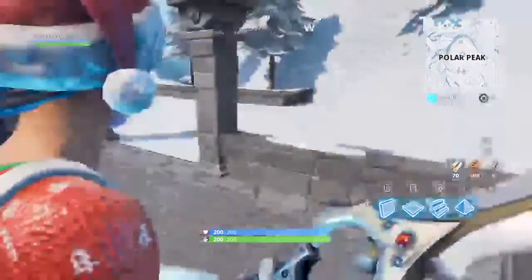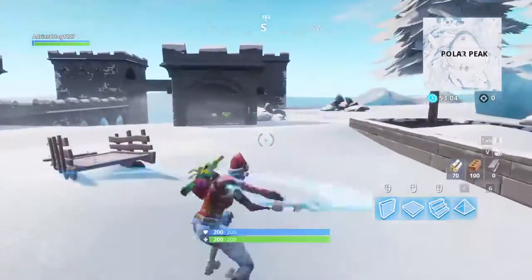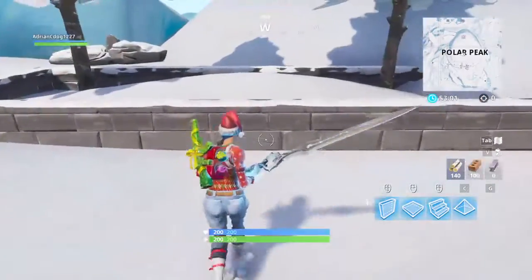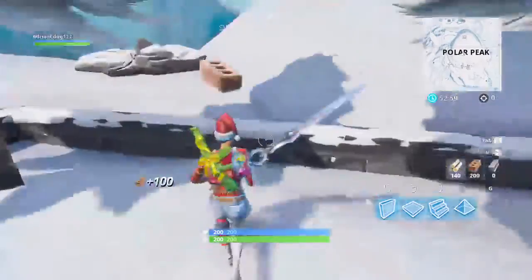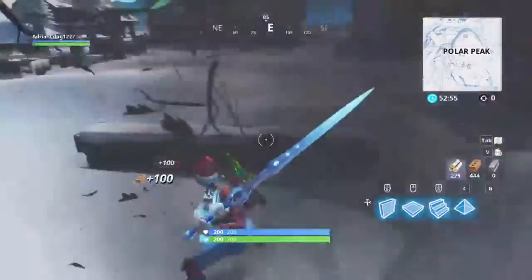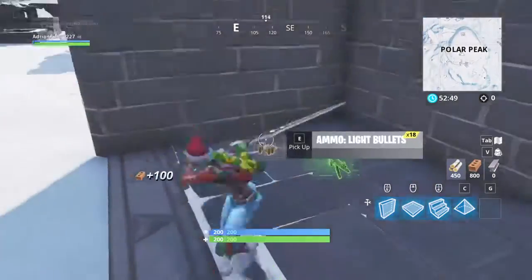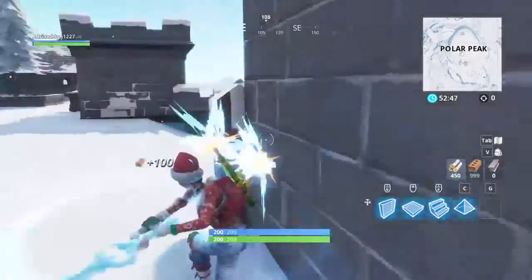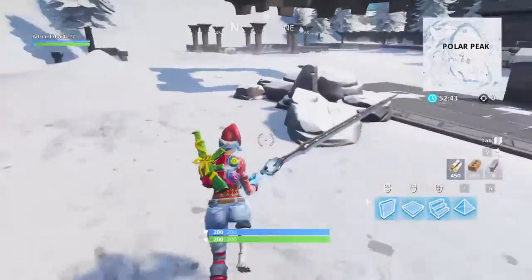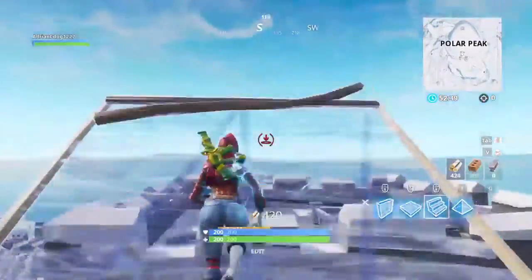It's like a sword — see, it swings and it hits you for 75. You can get mats from it, so it's like an upgraded pickaxe that you can hit people with. I'm getting mats right now, and it's one hit to walls and stuff like that. We've already got maxed out brick, and you can also build with the sword.